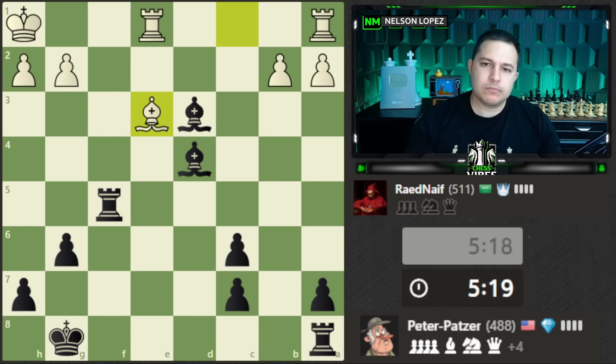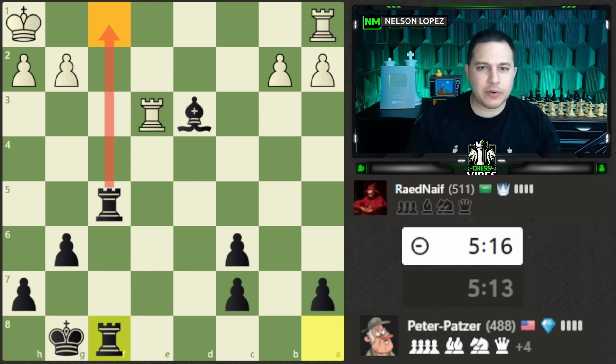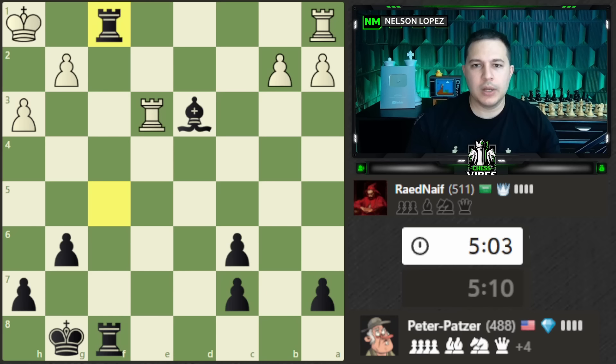Let's go ahead and trade — when you're up a piece, trading makes your life easier. Bring this rook over threatening the back rank checkmate. I'm leaving this pawn intentionally because I have a bigger threat: checkmate on f1. If white captures, they have to deal with that. Maybe h3, bringing the rook back, and then we save the bishop. Remember: when ahead a significant amount of material, trading generally makes your life easier.